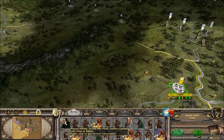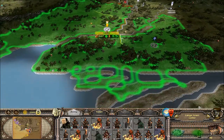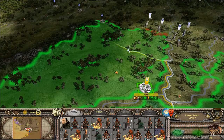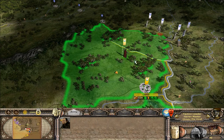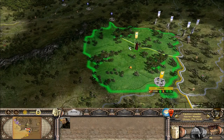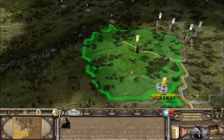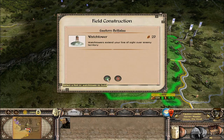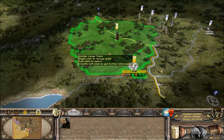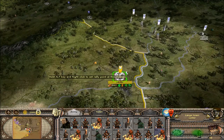Maybe we should build a tower up here somewhere. Let's go up here — that's probably a good spot right there. Let's put a tower right there. Nothing shall escape your notice in these lands, my lord. That way we can watch these roads coming in from this direction. Let's go on to the next turn.